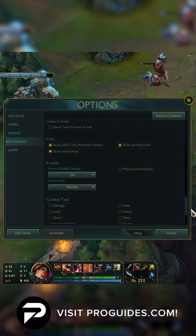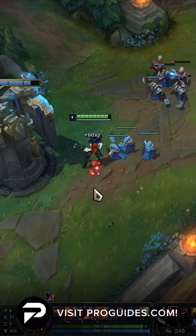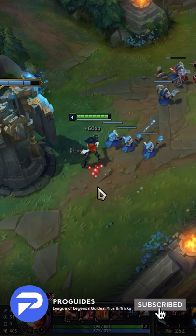Finally, be sure to turn on the experience indicator. This will allow you to see how far you can stand and still be in the XP range. Now you can deal with hard matchups a little bit easier.